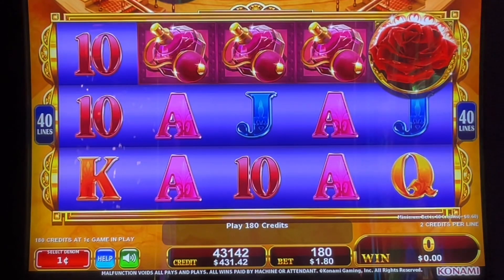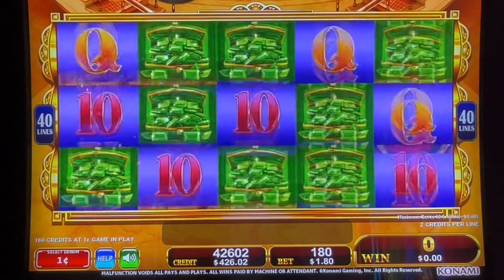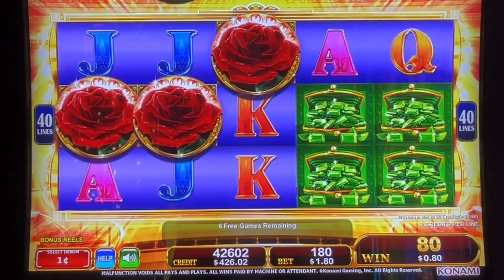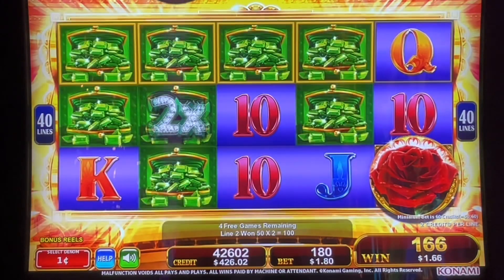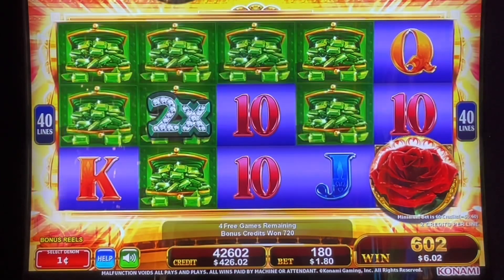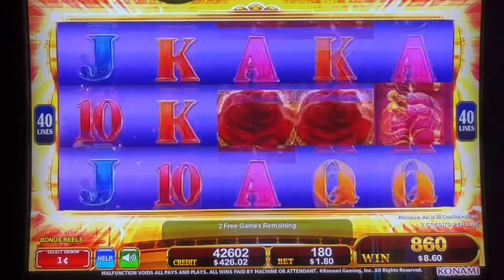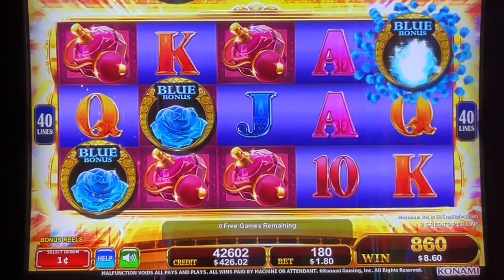Come on roses, wake up! A girl loves her roses. Yes, we got the bonus! Six free games - let's be good. Come on, don't be dead - oh, there's a multiplier! Bring down those colored roses. Oh! We got the blue, we got the 30!